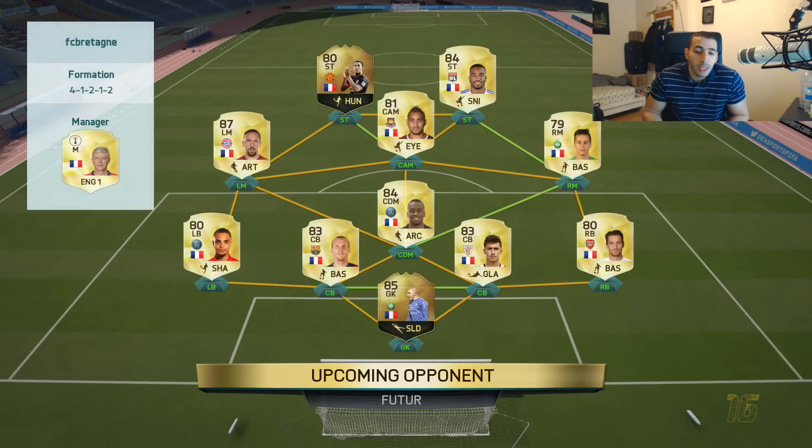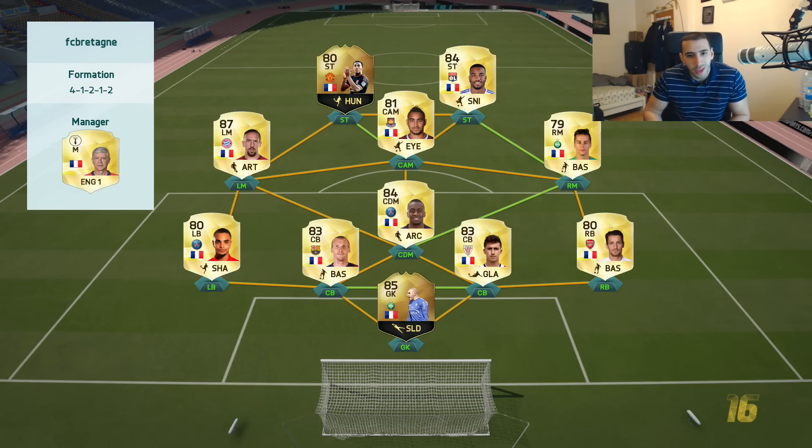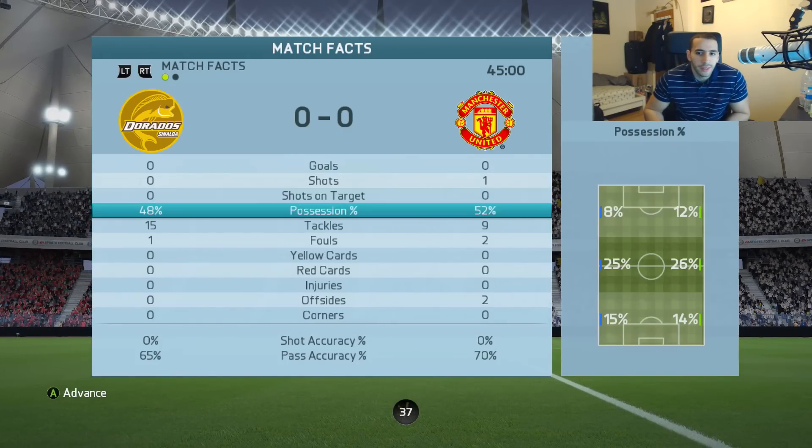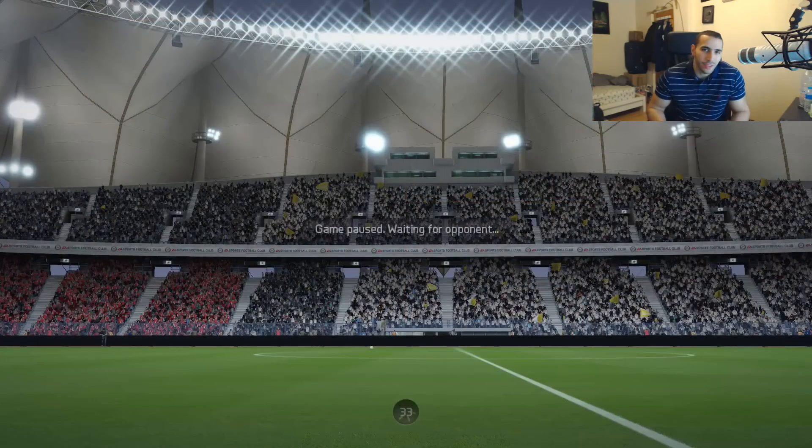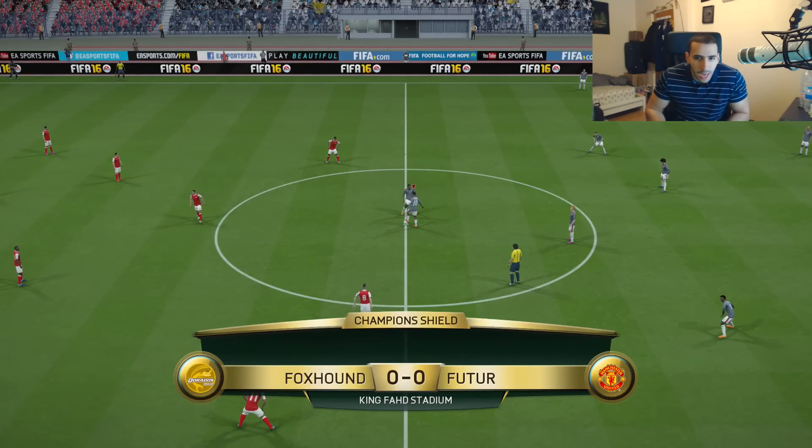So our opponent has a really nice French team, some pretty expensive players in there — Ribery being the highest rated. Let's see if Emenike could destroy his centre-backs. As you guys can see, nothing much really happened in the first half, so let's get into the second half. Hopefully something happens.